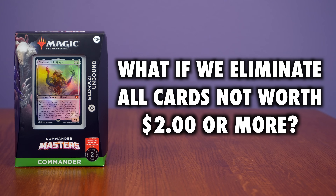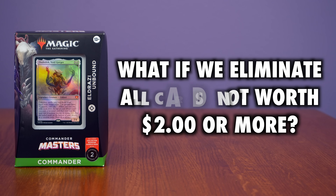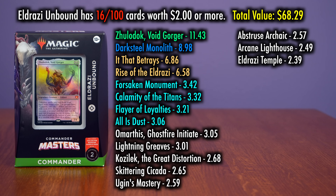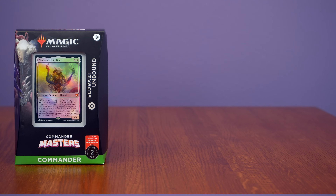If you were to look only at the value of cards worth $2 and up, things change dramatically. Eldrazi Unbound would only have 16 cards worth that value, and the total non-bulk value of the deck becomes $68.29. The most valuable card in the deck is just the Void Gorger at $11 and change. Most of the cards of value are the new designs, as some of the biggest reprints here were just It That Betrays and Forsaken Monument. I'm glad to have them reprinted, but I'm surprised we didn't get a big splashy Eldrazi, or three.